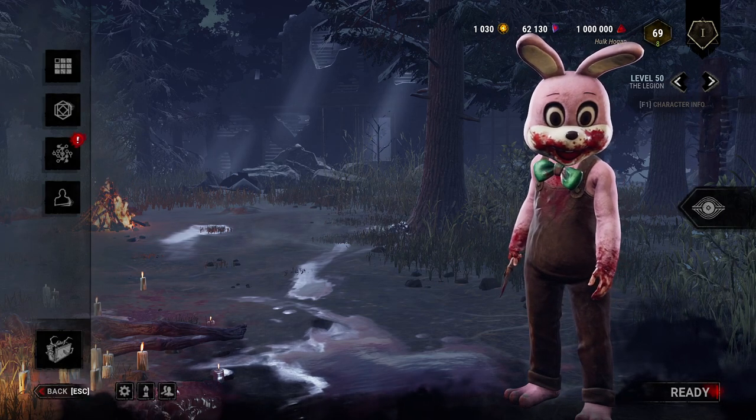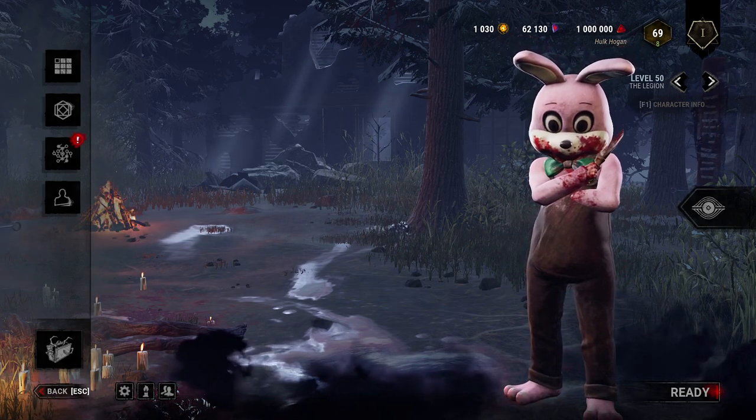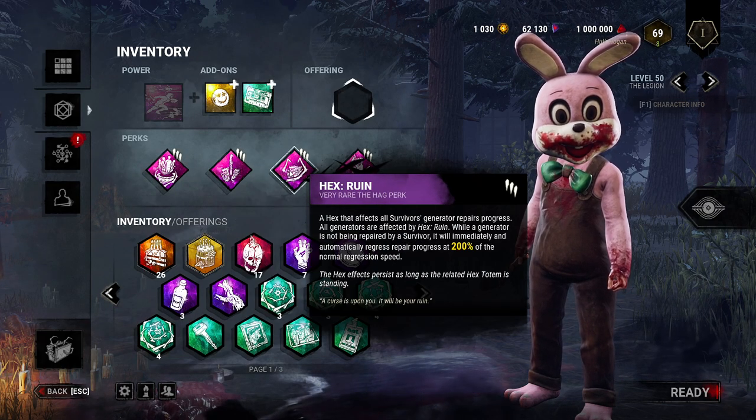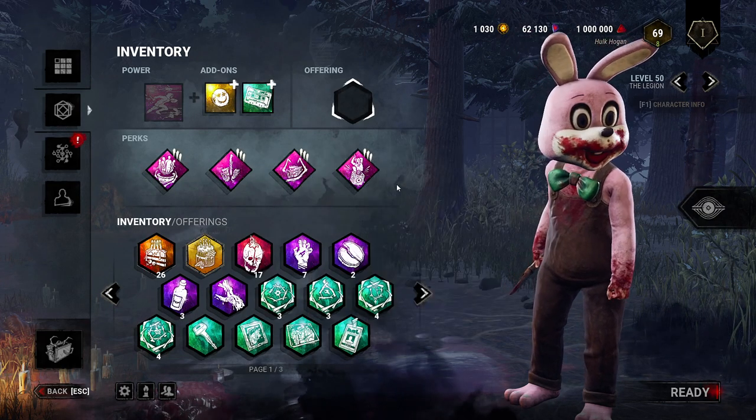What's going on guys, welcome back to another video on the channel. Today we're going to be playing some killer games with the Bunny Legion. These are the four perks we're going to be using, and I hope you all enjoy the video. I'll be right back when we get into a game.